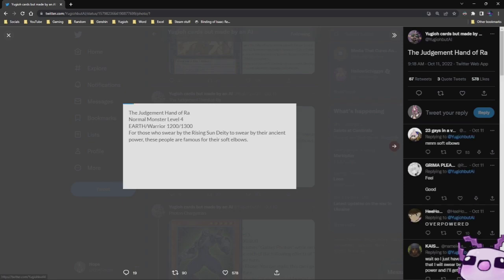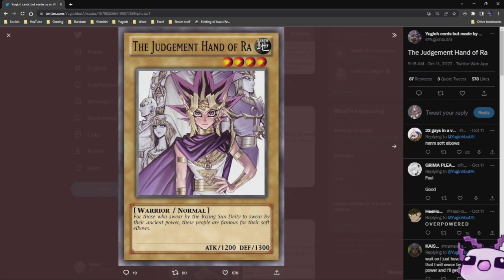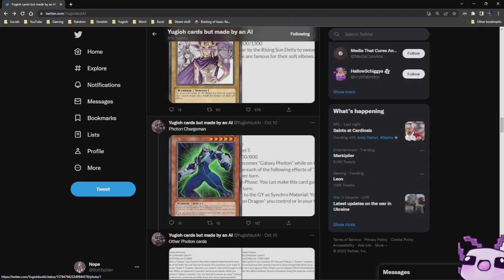We have a generic normal monster — The Trimption Hand of Ra. Earth, Fairy, Warrior, Normal. For those who swear by the Rising Sun Deity to swear by their ancient power. These people are famous for their soft elbows. 1200 Attack, 1300 Defense. That's actually funny.